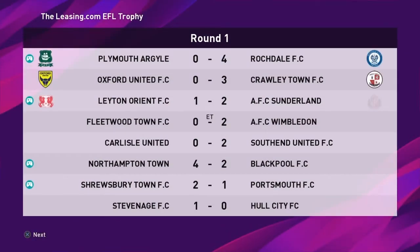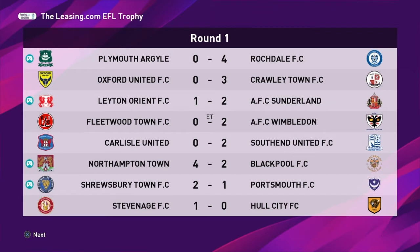As the results of the third round — it says round one but it is the third round — we've got: Plymouth Argyle 0 Rochdale 4, Oxford 0 Crawley 3, Leyton Orient 1 Sunderland 2, Fleetwood Town 0 Wimbledon 2, Carlisle United 0 Southend 2, Northampton Town 4 Blackpool 2, Shrewsbury Town 2 Portsmouth 1, and Stevenage Borough 1 Hull City 0 — the shock of the round. Those are the last 16 teams, and the winners go into the quarter-final draw shown immediately after.